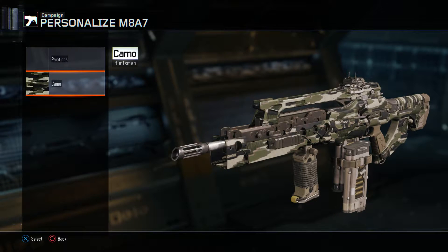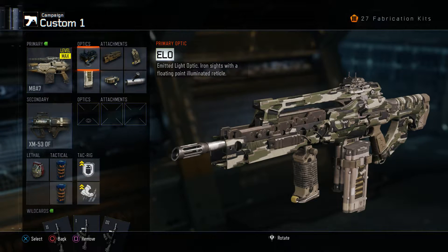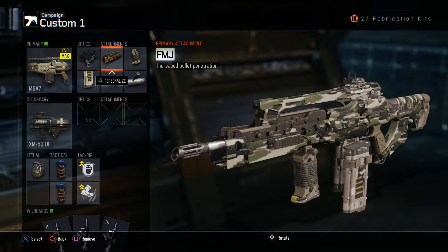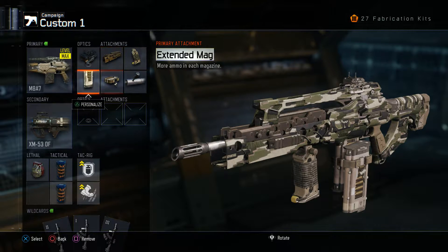Now for this mission, you don't need to really specify what attachments you're going to be using, though I do highly recommend FMJ. If you're going to put on any attachment in campaign mode, especially if you're just going for kills, I highly recommend FMJ because there are a lot of enemies behind paper walls that you can shoot through and get really easy kills. But you don't need to use any attachments — just whatever you're comfortable with.